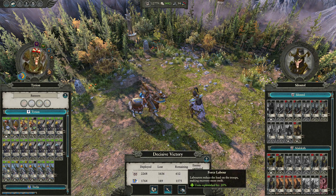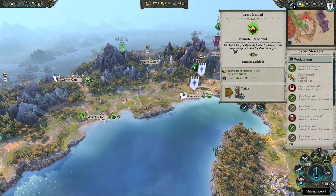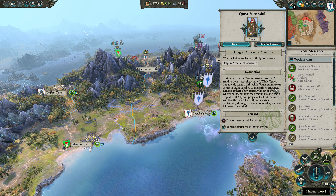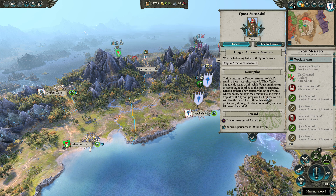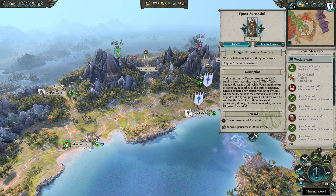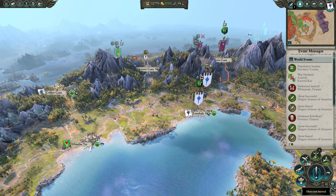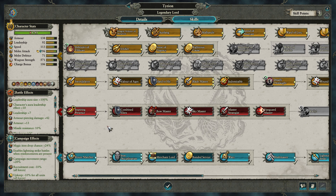Just take the replenishment because you guys have work to do over here. Tyrion returns the Dragon Armor to Vol's Anvil where it was first created — while Tyrion impatiently waits with the Volsmith as he reforges the armor, he is called to the shrine's entrance. Perhaps the armor's baiting was a trap after all — Tyrion prepares his host for war, he will face the hated foe without his usual protection, although he doesn't need it. He is Ulthuan's defender. Very nice — and he leveled up.